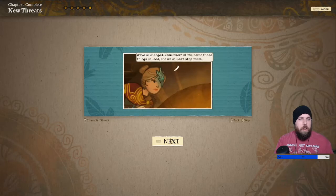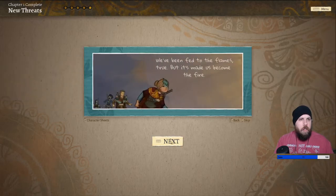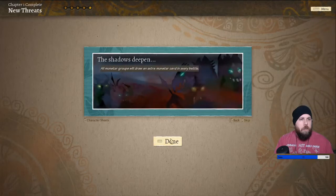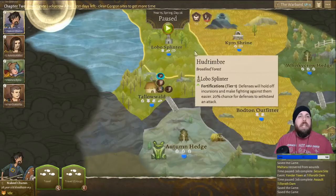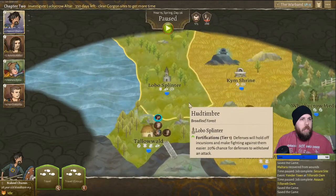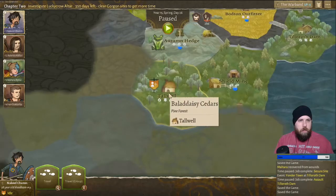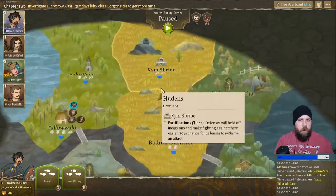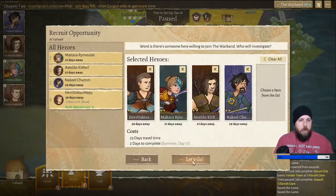We've all changed — all the havoc those things caused, and we couldn't stop them. But we're ready this time, aren't we? We've been fed to the flames, but it's made us become the fire. The shadows deepen: all monster groups will draw extra monster cards in every battle. We need more people. There's a recruit opportunity — we're going straight to it. Let's go.